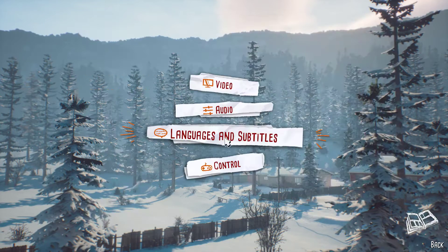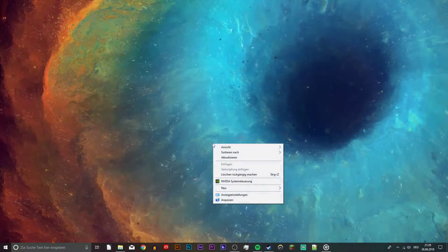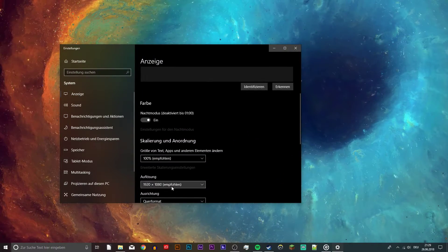You can now close your task manager and the game. Right click on your desktop and select your display settings. Here, you want to make sure the game is running on the same or lower resolution as your native monitor resolution.